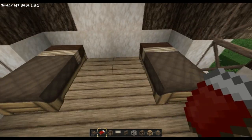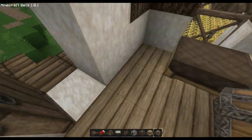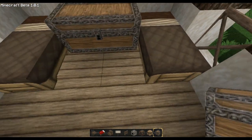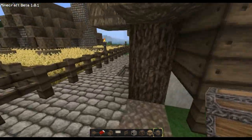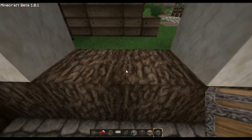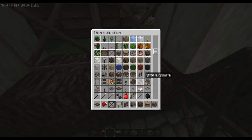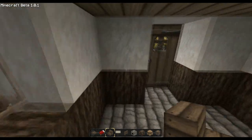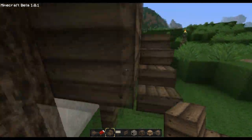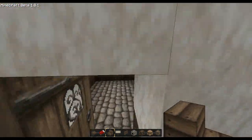So this upstairs is actually going to house two people - they can have one shared chest between them. Actually, if I can fit enough stuff in here it could work as one house. Or I could have one house down here and one completely separate house up here, or I could just make the downstairs a utility area and the upstairs have all the stuff in it.